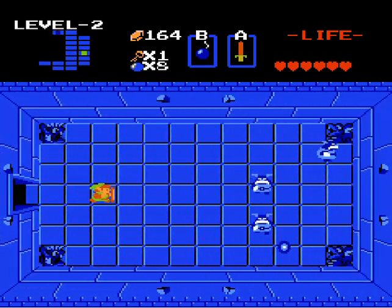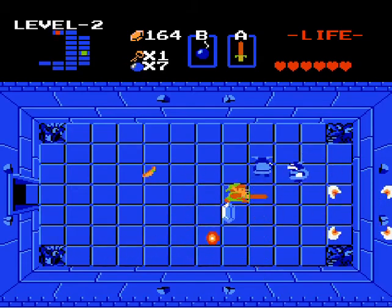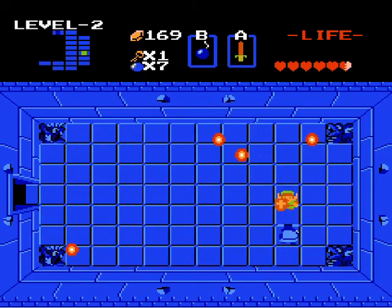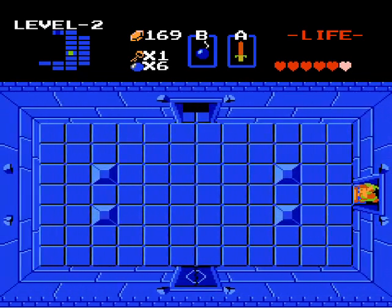This is the room that I was referring to. I don't know what I was talking about, though — I was referring to a room that I don't even know I was talking about. You can block these with the shield, by the way. And now we have the magical boomerang — that's what we picked up.